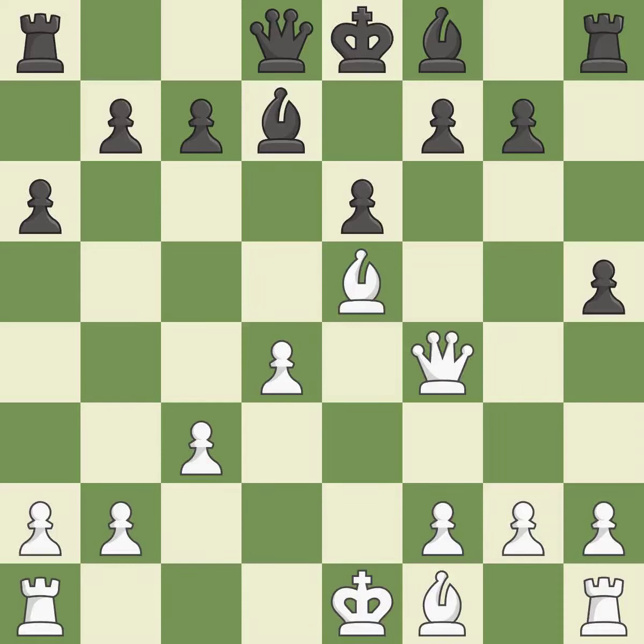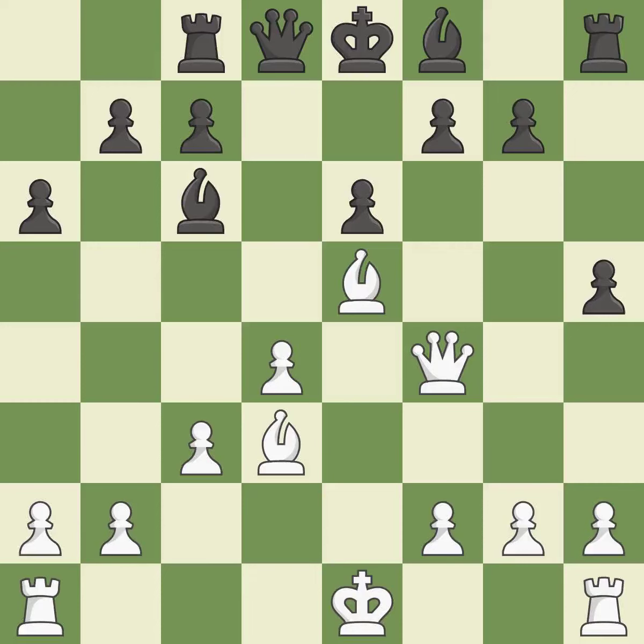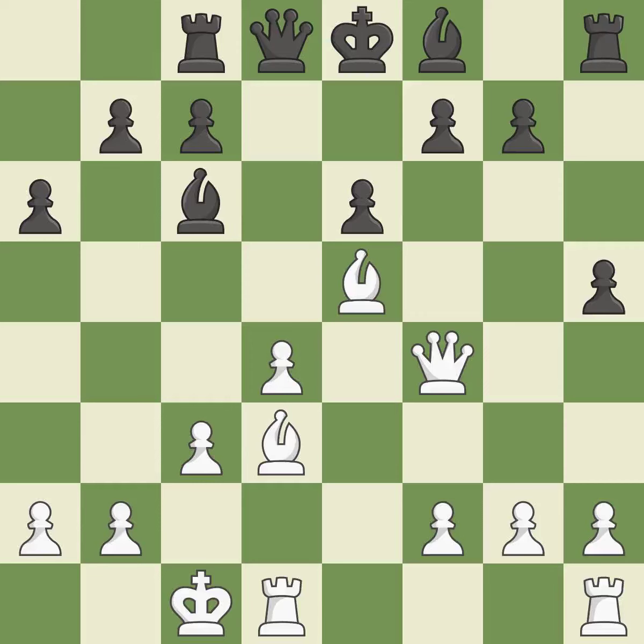This move puts the queen on a safer square. This threatens to attack a trapped bishop — an inaccuracy. This develops a bishop off its starting square, getting it into the action. This prevents the opponent from being able to attack a trapped bishop — best. This threatens to attack a trapped bishop. Only one move worked there, and this wasn't it. This ignores an opportunity to develop a rook off its starting square — a mistake. This misses a chance to protect a pawn that was being attacked — incorrect. This provides an equal exchange of parts — ideal.